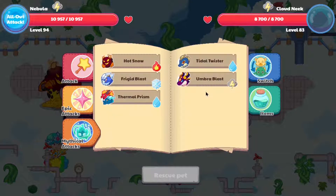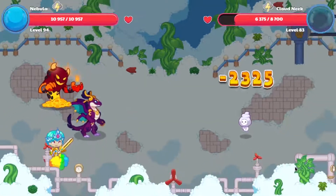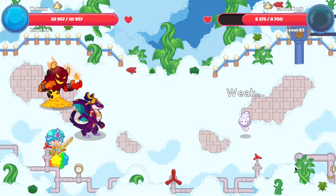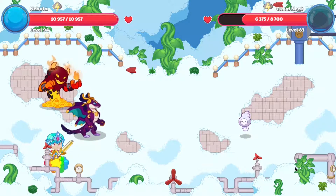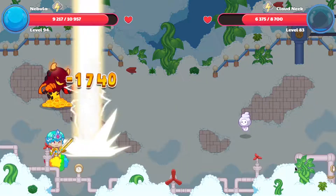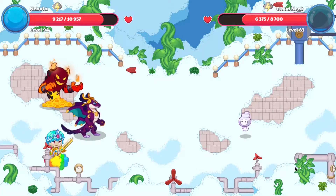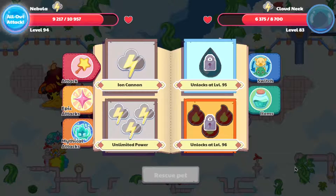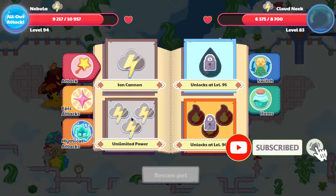Now let's look at the mythical attack — oh, talk about a disappointment. Nebula's mythical attack is not the best damage dealer if you ask me. It looks like it would only do about 4,000 damage to a proper opponent.